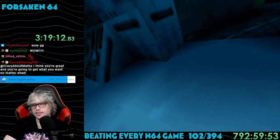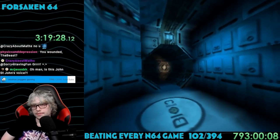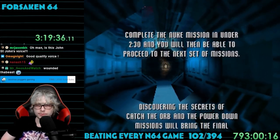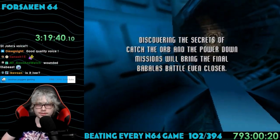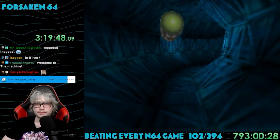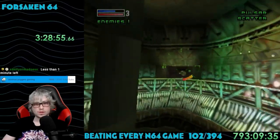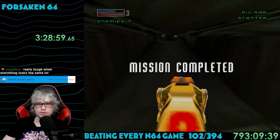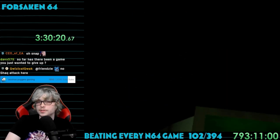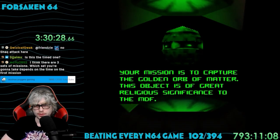After this mission, a cutscene plays saying I've merely scratched the surface and need to seek out the enemy heart. It shows alternative objectives I need to complete to truly finish the game: complete the first mission Nuke in under 2 minutes 30 seconds, and find the secrets of the Catch the Orb and Power Down missions, which I didn't even have access to yet. I guess you could call it a bad ending. Speedrunning the Nuke mission was kind of fun — I had to memorize all the power-up and enemy locations. Usually it ended with me missing a single enemy and getting lost. It took about 10 minutes to get the goal time. This opened up two new branches: Catch the Orb and Knowledge Base. Catch the Orb was mentioned in that bad ending text, so I went with it. My objective was to capture the Golden Orb of Matter because it is of great religious significance to the MDF. Metatank was here again, and this time I had to kill it for real.